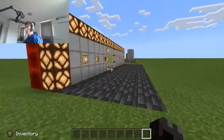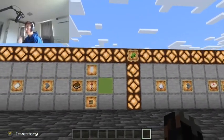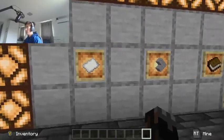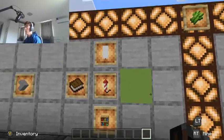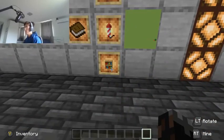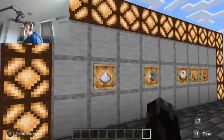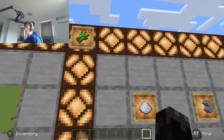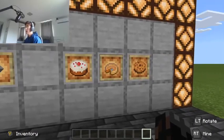The uses for having an abundance of sugarcane with an automatic sugarcane farm is that you can make paper, which can be turned into stuff like books, fireworks, maps, banners, and bookcases. And the uses for sugar, which can also be crafted from sugarcane, you can make cakes, pies, and cookies.